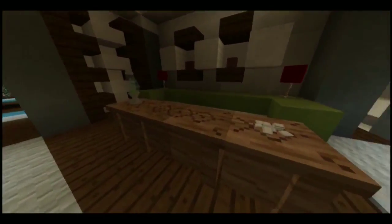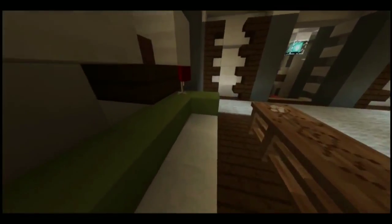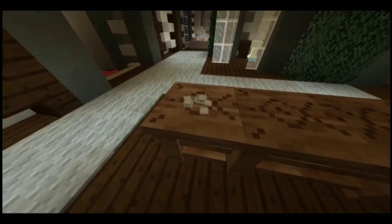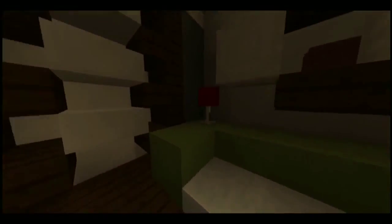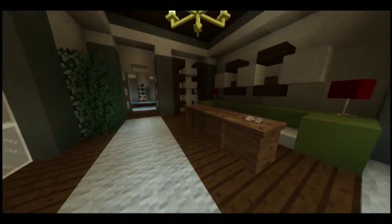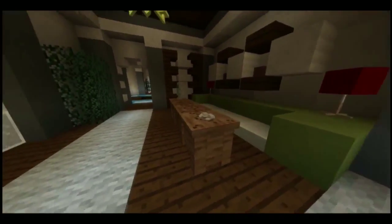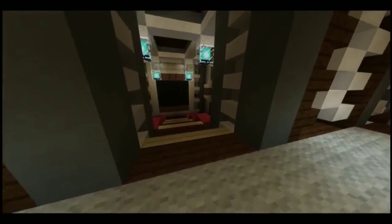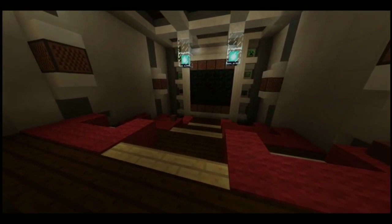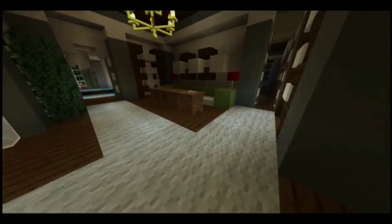Then if we come over here we've got some more modernist stuff. We've got a little table, a lava lamp, some coins, some lamps, and a chandelier which is pretty awesome. We've got a really, really sick room right here — we've got a cinema room which is awesome. I saw this and I was like, oh my god, I was completely blown away.